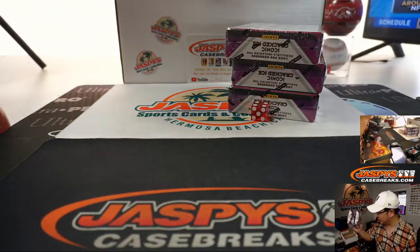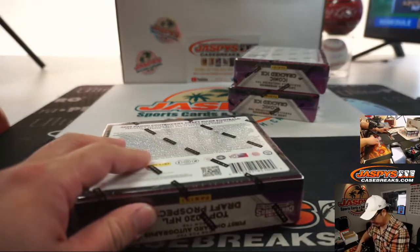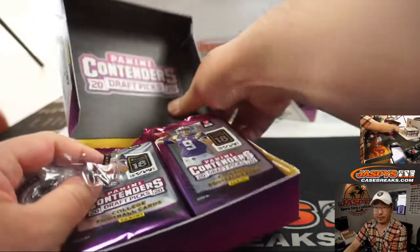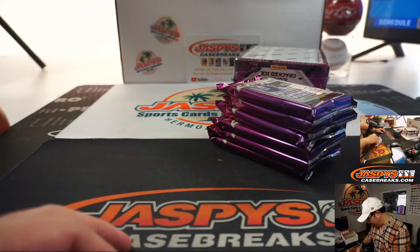So we'll save this for break number four, which is selling out as we speak. Now I'm going to open up these boxes, number the packs, and then when I'm done with that, we'll randomize your names, randomize you a pack number, and break these numerically.